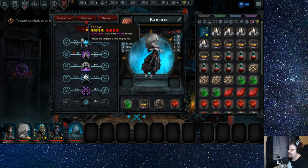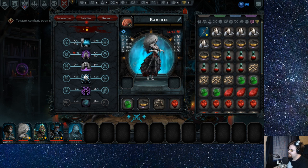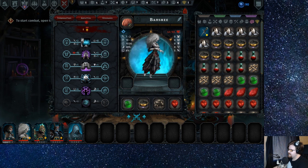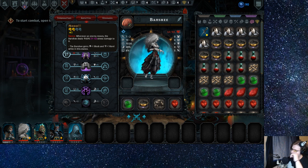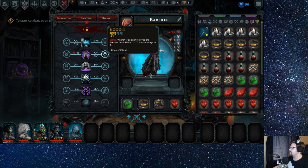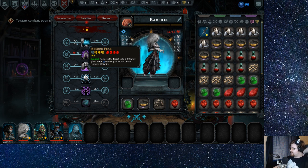Stress attack — this is a lot to process. Stress attack deals damage, move to or into position. Remove all buffs, or target loses evasion for three turns. What do you need as a banshee? Enemy moves, deal damage, ignores ward. Banshee gains one block and one ward while in this stance — interesting. I kind of like that actually, 15 health, give her a little more survivability.